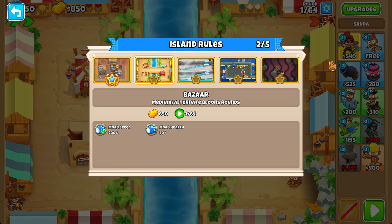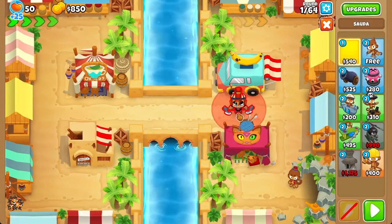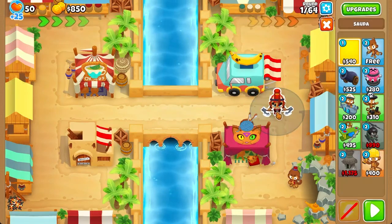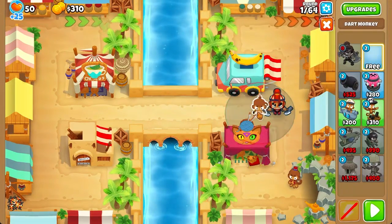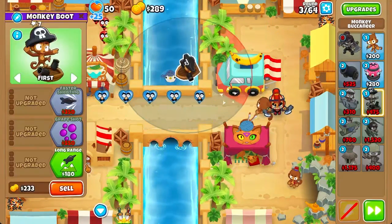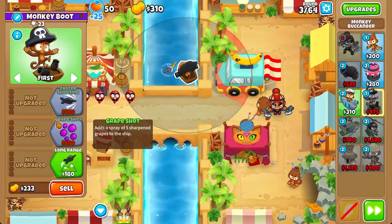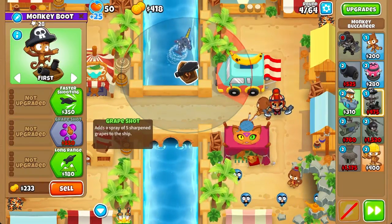Now let's move on to the next one: rounds 1264 on Bazaar with 650 starting cash and 200% more speed but 50% more health — which is perfectly balanced. This is going to be slightly more interesting. We're going to start off by placing soldier down here and block our dark monkey right here. First thing we need is some camo lead popping power, so we're going to get a 0-2-0 bolt.